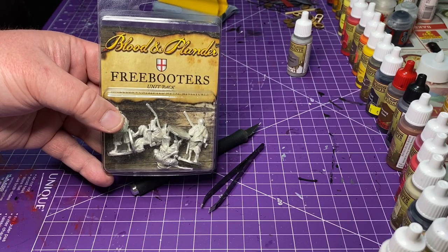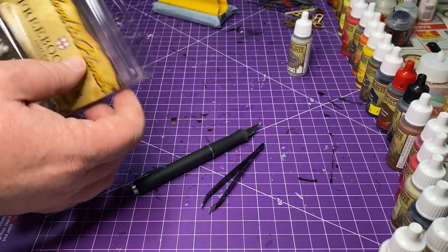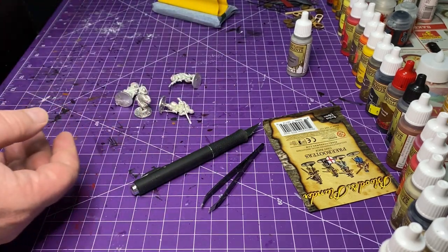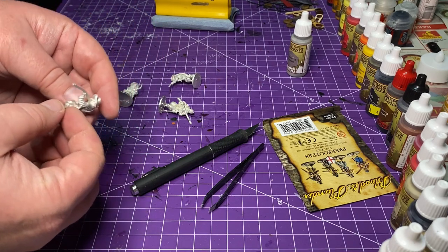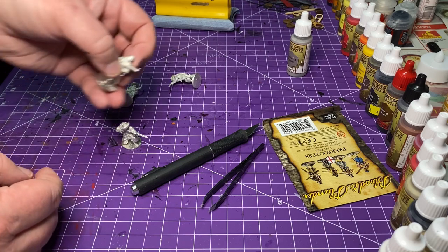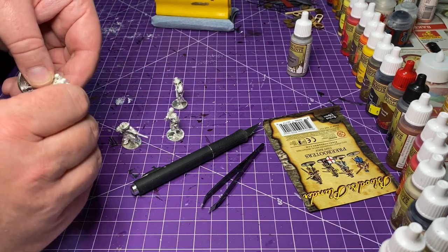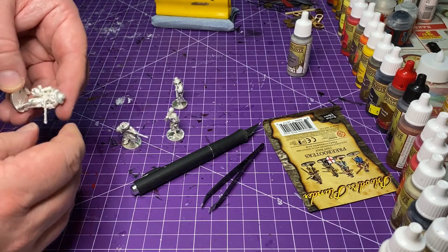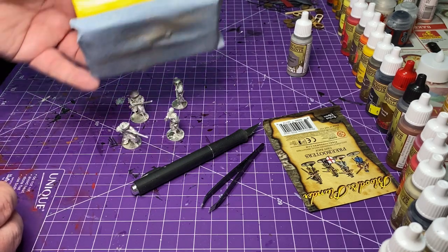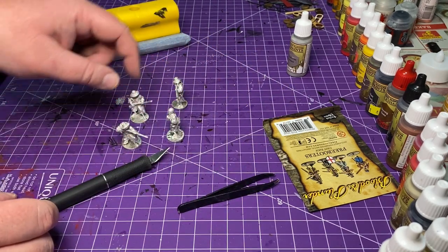Here's our package of Freebooters. This is pretty much how all packages come from Firelock Games — in this plastic case you usually get four miniatures per unit, unless sometimes you get a commander in it, especially if you're buying the entire faction box. Usually I just bend these guns back — they're pretty forgiving, the metal is easy to bend. We will have to clean up some of the flashing on these, especially around the bases and where the guns are held. I'll sand it and use an exacto knife to clean up that flashing.